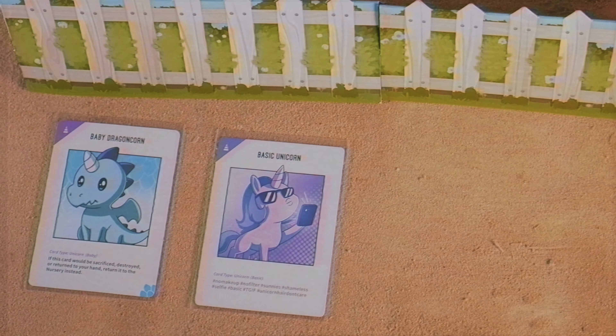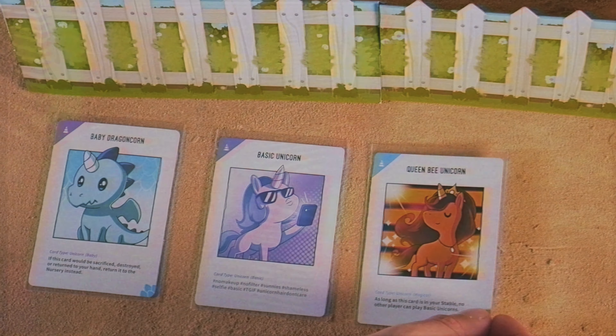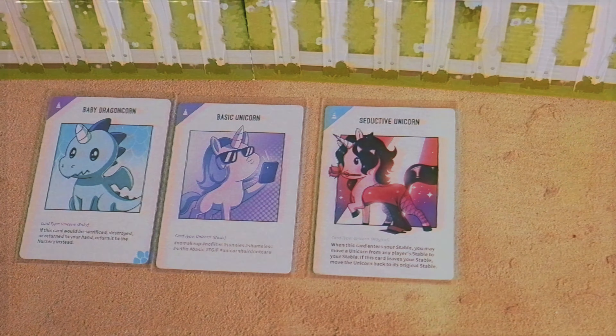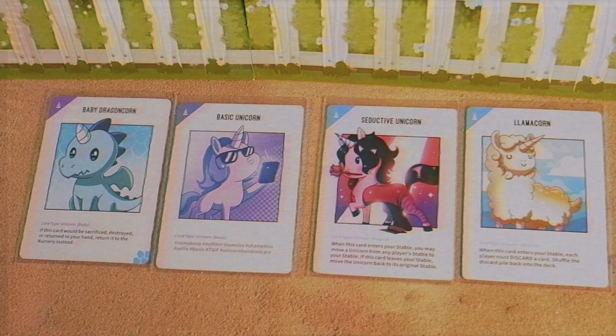There are also unicorns that are basic and don't do anything, and there are also unicorns that have abilities. Those effects trigger the second they enter your stable — either when you play it into your stable or if your opponent steals it from you. There are cards that allow you to steal unicorns from your opponent's stable and bring it into yours. When they come into yours, that's considered entering your stable and that resolves the effect. So there's a lot of good aspects of competitive card gaming.